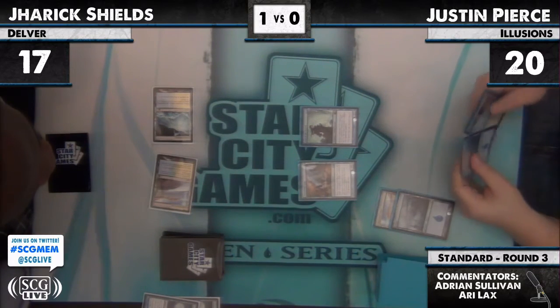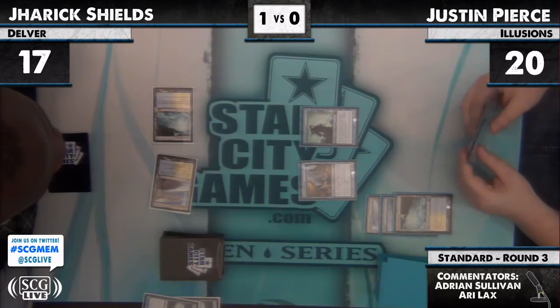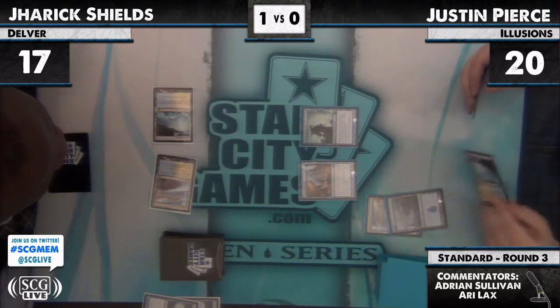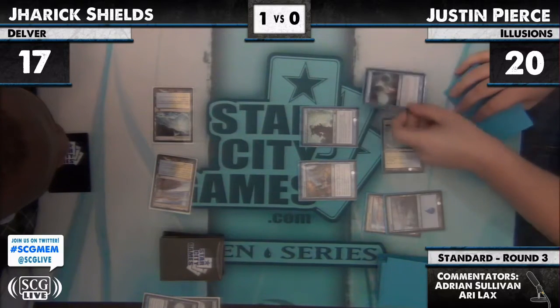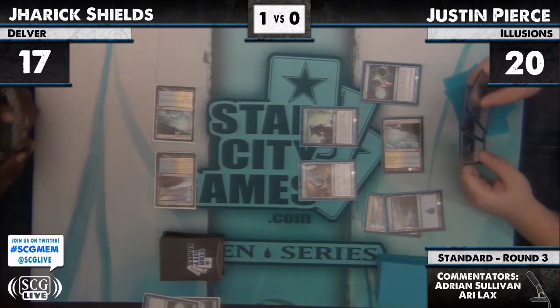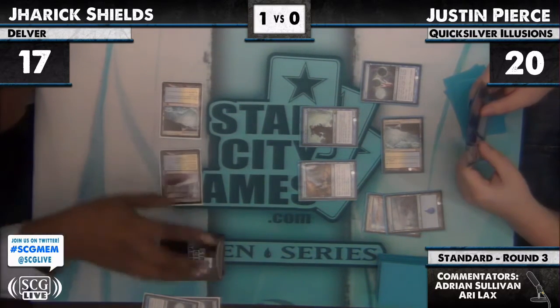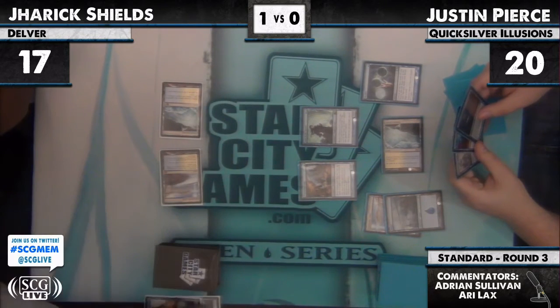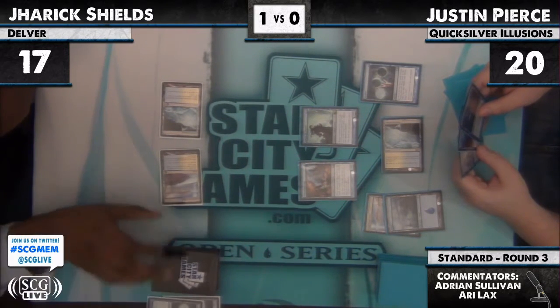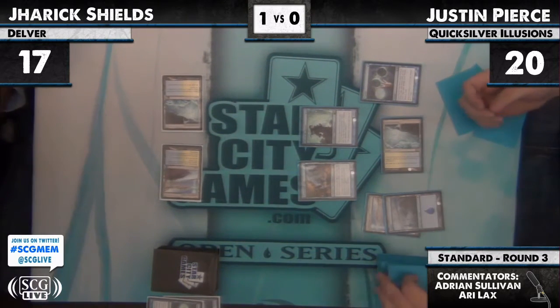For those of you who are just joining us, this is round three. I'm Adrian Sullivan in the booth with Ari Lax. On our left, Jarek Shields playing a kind of old-again-new-again mix of Delver — mixing the old Delver blue-white lists with the new Team Mythic Finkle style list, designed primarily by Sam Black with some help from Jerry Thompson and others. Justin Pierce is playing an Illusions list with a Quicksilver Amulet backup plan off of Grand Architect.